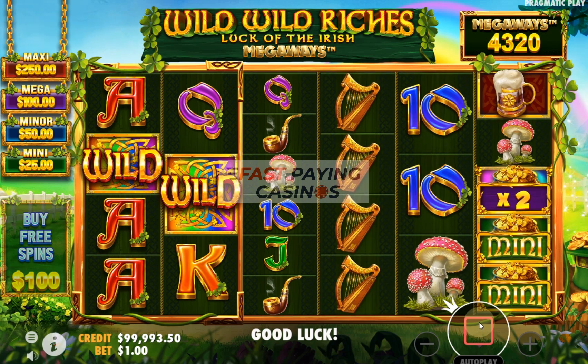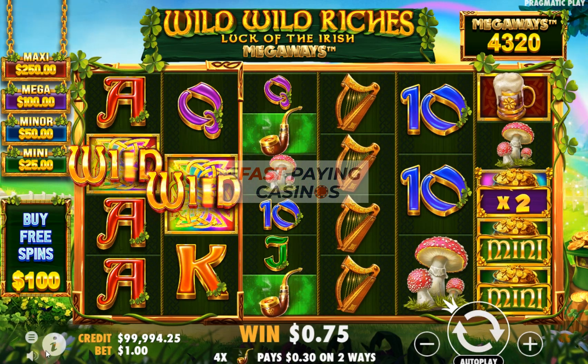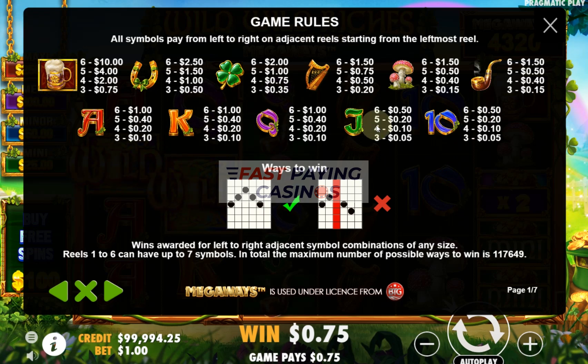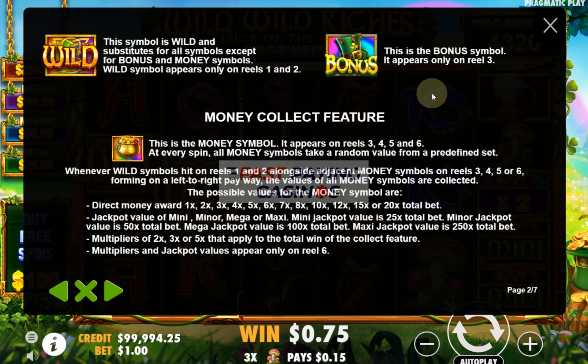This is where you trigger these features, because you need the wilds on reels 1 and 2. The top symbol is your pint of lager at 10x for 6 of a kind, with a steep drop down to the horseshoe, and the lowest is your card value — the 10 or jack at 0.50x. The wild symbol only appears on reels 1 and 2, and the bonus symbol for the free spins only appears on reel 3. You need wilds on 1 and 2 and the bonus on 3 to trigger free spins.